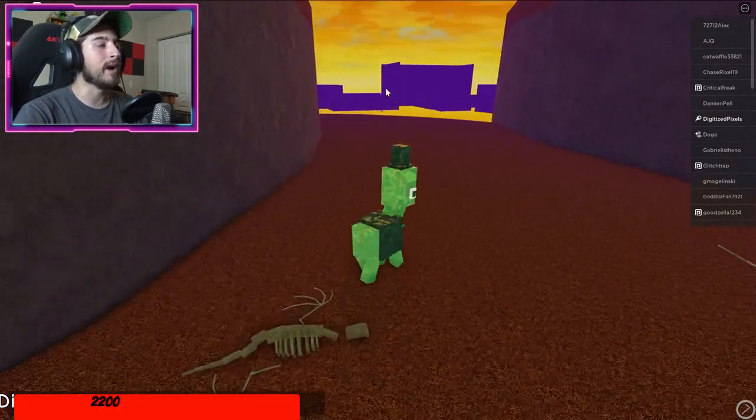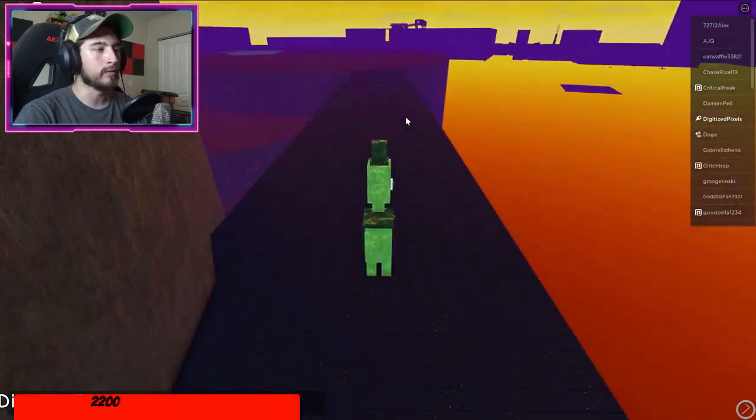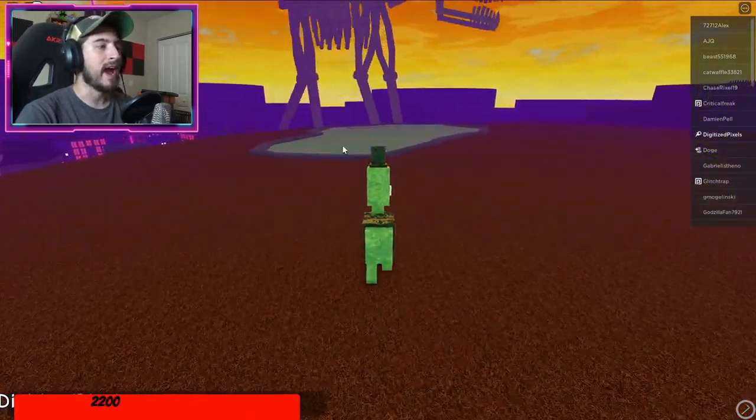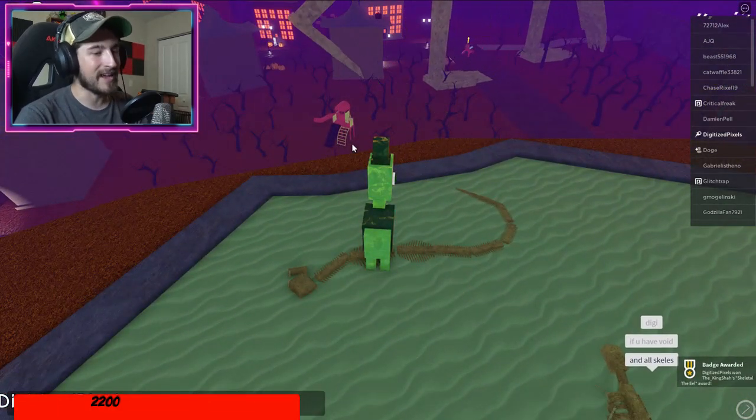Do not move and do not reset - the next one is called Eel. From here, go around the corner and there's going to be a little bridge. Drop down and head over across it and there is going to be the Eel badge. Step on it and there you go.